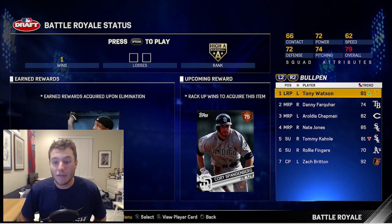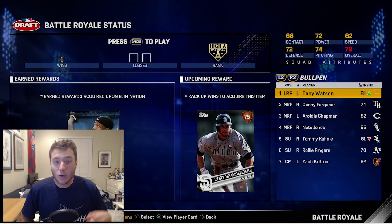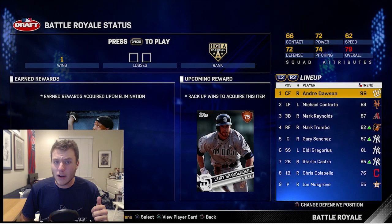Our bullpen on this team is probably the best bullpen I have ever had. We have Tony Watson, Aroldis Chapman, Nate Jones, Tommy Conlay - he throws a hundred. Raleigh Fingers, and we also have Diamond Zach Britain in the back. I don't know, we're gonna have to see how this works out, but I really like the team we have.